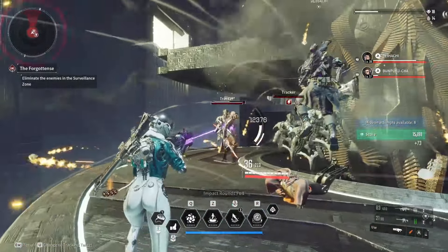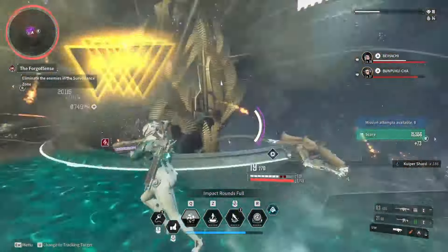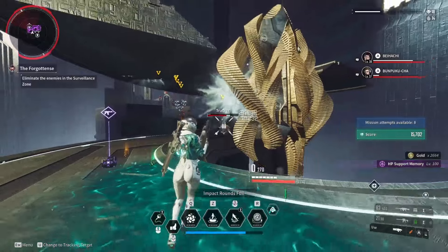Beam weapons can dish out a lot of damage if you are within range. Their base DPS number is extremely misleading and will push people away from them, especially the Dimensional Bridge, which has the lowest DPS on paper. The Dogma 21 is easy to pick up and improve quickly, however the Dimensional Bridge has by far the most potential when fully built out. The Burning 44 must compete with SMGs and is not good enough to fill that slot.